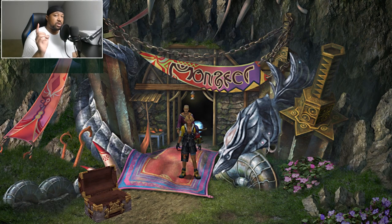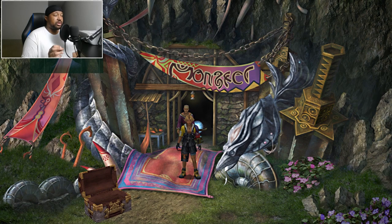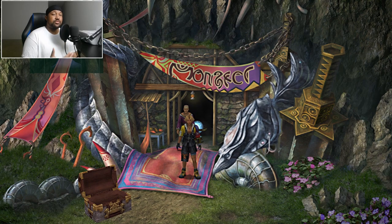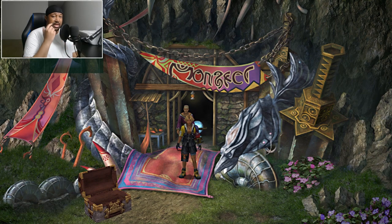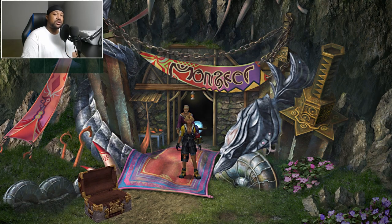Now I'm going to show you one more fight — an alternative method using magical characters like Lulu and Yuna instead of physical characters. I'll show you how you can defeat the Stratoavis using these characters. They are significantly weaker than my previous party, but I'll still show you what it looks like to fight him a different way using magic.